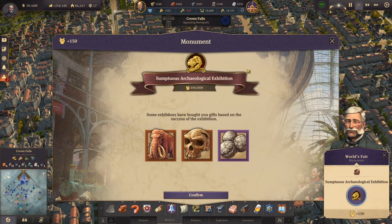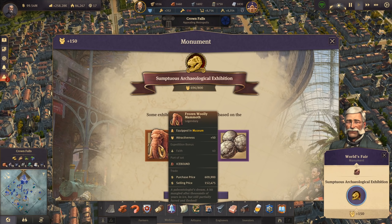Hello everybody and welcome back to a very exciting annual episode - episode number 50! We are finally going to build the palace and the central place of Crown Falls. But first, we have a look at our central archaeological exhibition that we finished, and we got an item I haven't seen so far: a legendary frozen woolly mammoth. I'm really excited to showcase that.